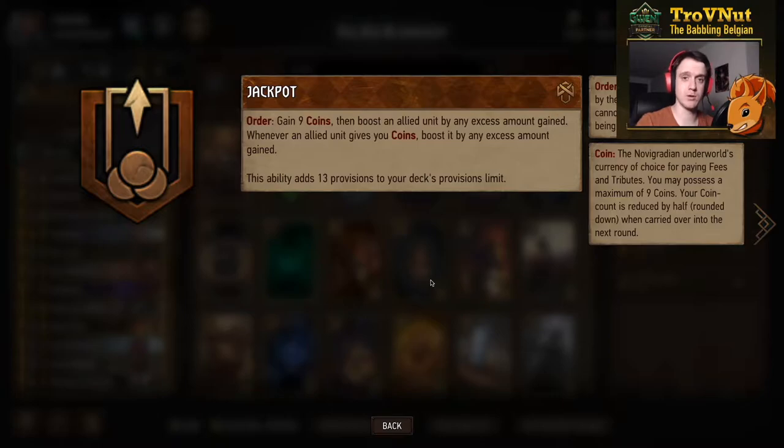Whenever you want, you can completely fill your coin pouch. There is also a passive ability: whenever an allied unit gives you coins, you boost that unit by any excess amount you gain. So if your pouch is full and you use a card with three profit, that unit will boost itself by three instead of giving you coins — which makes playing Syndicate a lot easier since you don't have to count your coins as carefully.